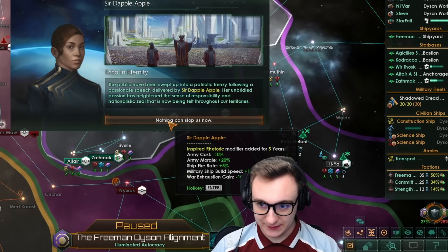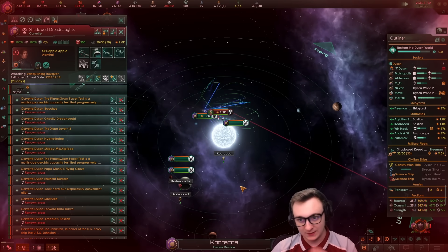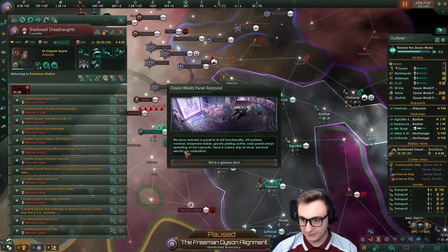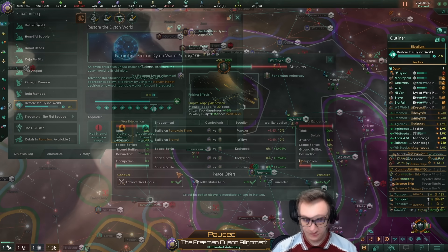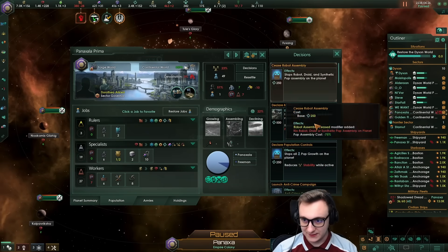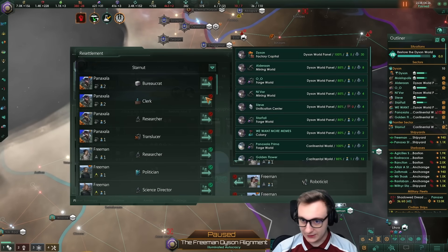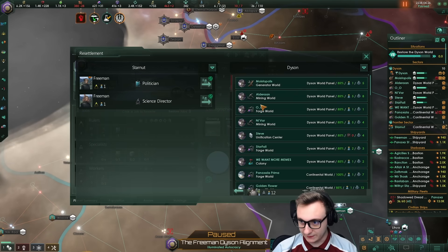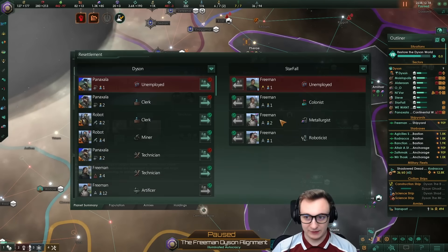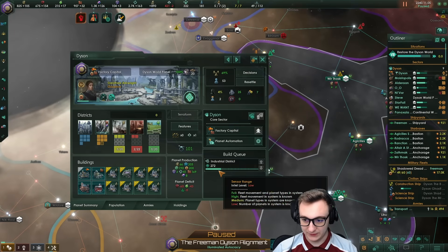Dapple Apple echo into eternity — a massive speech and we get more unity and more build speed. They keep coming for the starbase — we can actually just kill them now, they're so weak. We conquer them. They had no other planet, so they all hate us and we can't do the planet harvesting thing. We do have to resettle all the pops off this planet, which will be fun considering I don't have many jobs free. It costs a bunch of energy, unity, and 200 influence to actually destroy the colony, but it's worth it. So we now can use the decision here and get that going, but we're out of influence. Hildress the boy is dead — traditional funeral gives us more unity and stability.